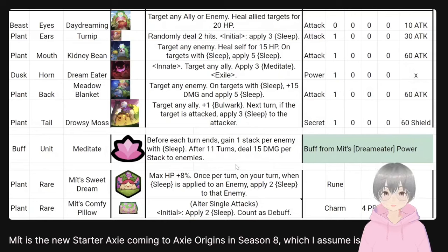Meat's rune 'Sweet Dream' gives plus max HP, and once per turn on your turn, when sleep is applied to an enemy, it applies extra sleep to that enemy. It's not too strong — opponents can still wake up with just one or even zero energy. Its value really depends on the rest of the sleep package.